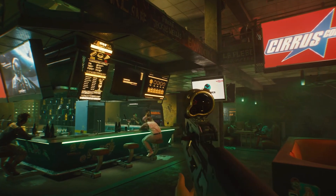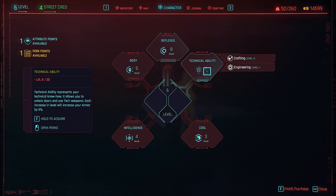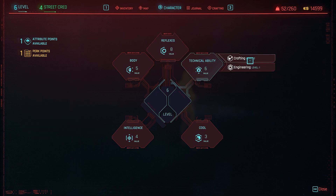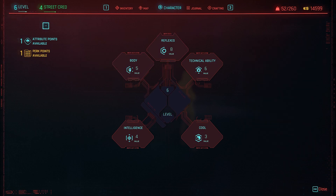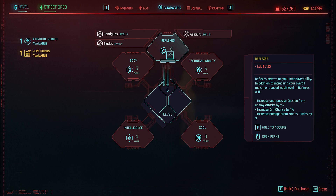Now the difference between attribute and perk is pretty substantial. You have a choice of five different attributes: body, reflexes, technical ability, cool, and intelligence. In each of these attributes, as you can see, there are perks — some have two perks, some have three. When you level up — I'm level six right now — every time you level up you will gain an attribute point. You can then spend it in one of these five, and as you can see on the right side it says I'm level eight out of 20, which means you can only put 20 points into one attribute.